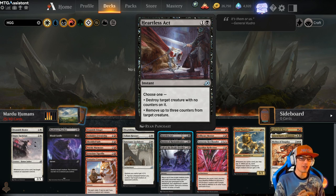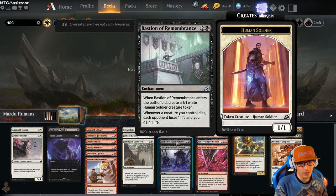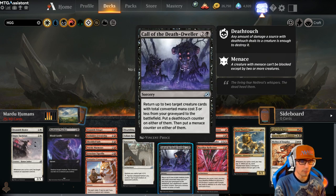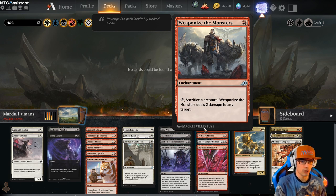We also have Heartless Act for 2 — instant. Choose 1: destroy target creature with no counters on it, or remove up to 3 counters from target creature. Bastion of Remembrance is another high priority pick as long as we don't have Sanctuary Lockdown in the deck or in the pack. For 3, it's an enchantment. When Bastion of Remembrance enters the battlefield, create a 1/1 white human soldier creature token. Whenever a creature you control dies, each opponent loses 1 life and you gain 1 life — nice additional chip damage.